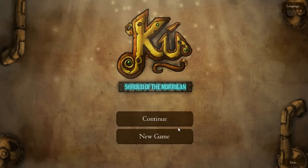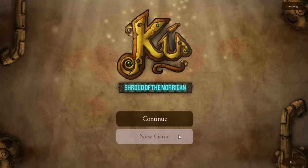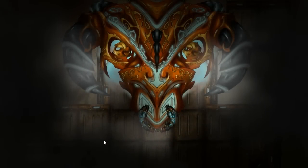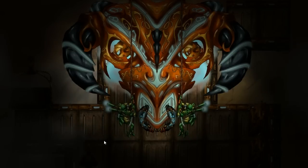Hey guys, Colgan here with Cú: Shroud of the Morrigan. The music on the title screen gets pretty loud so I'm gonna jump right in and do the introduction in-game. This is made by a small group of Irish developers called Bitsmith Games, and the game is set in a Celtic mythology slash steampunk setting.